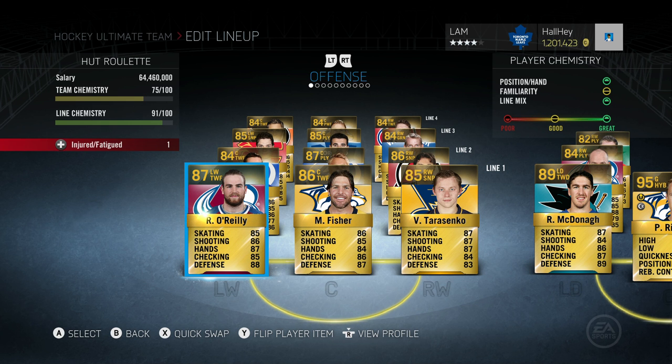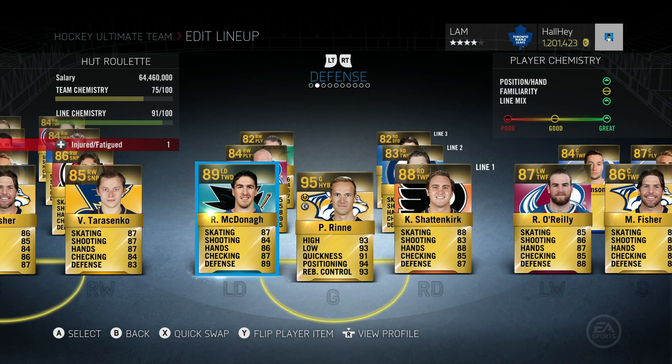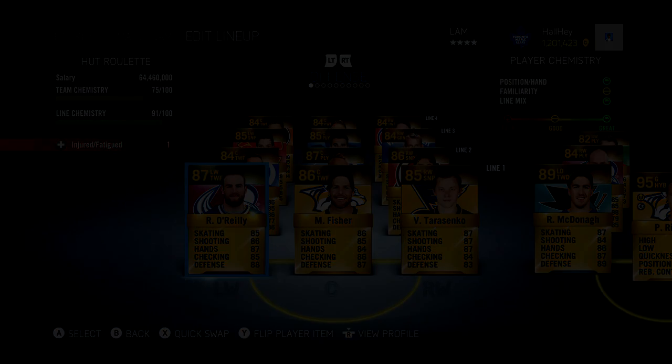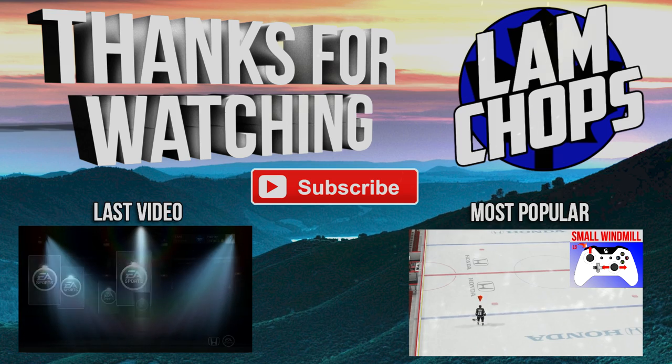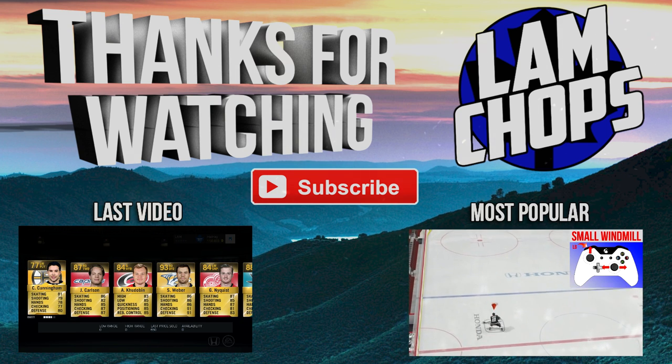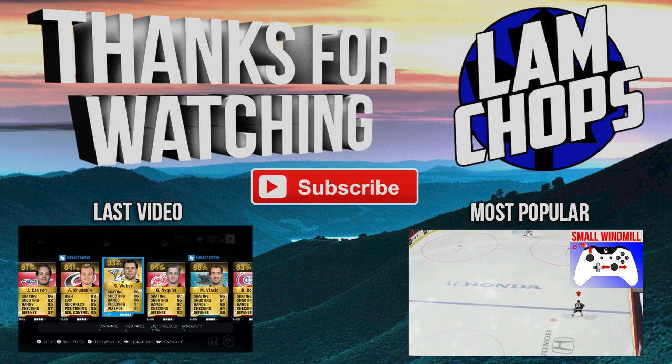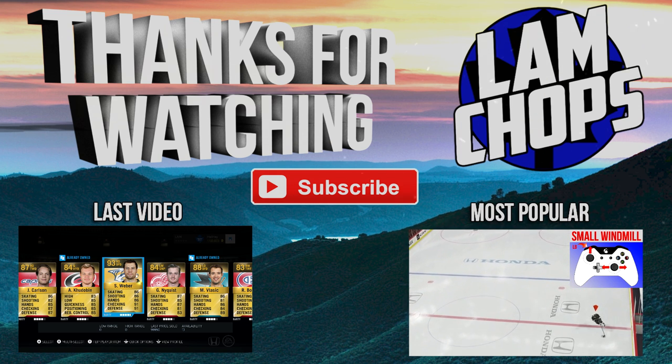Ryan McDonagh will fit perfectly, let's throw him onto the team — that is not too bad of a pickup. We picked up Ryan McDonagh and moved him into the first left defensive spot, now playing alongside Kevin Shattenkirk, and hopefully that will strengthen up our defensive core for the next coming episodes of hot roulette. Thanks for watching, I hope you guys did enjoy, leave it a like if you really did enjoy it — and we get the next pack, holy crap! Shea Weber, 93 overall — he's not worth too much but that is a solid defenseman.